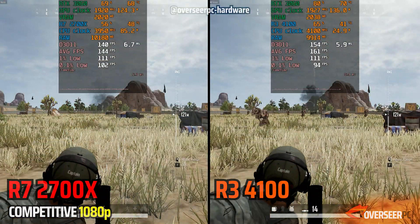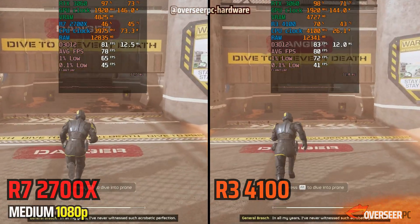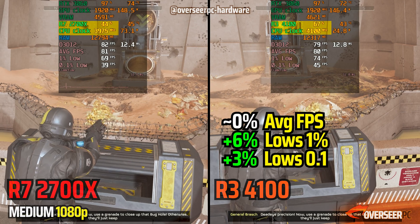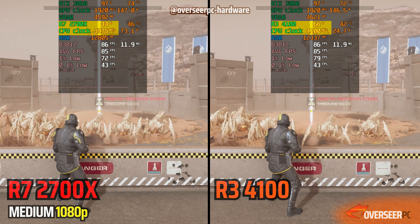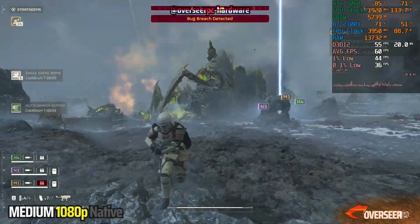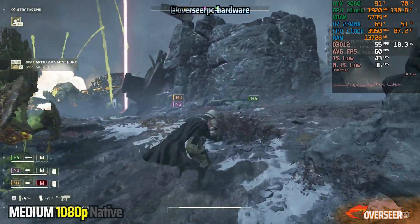On our mortar benchmarks, we do see the 4100 pulling slightly ahead, but just slightly. Next is Helldivers 2, which is a DX12 game. On our running shots, both processors are really close to each other, and this holds true for firing shots and stratagem testing as well. The 2700X is utilizing half of its threads, while the Ryzen 3 4100 is only utilizing two-thirds of its threads.